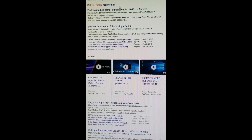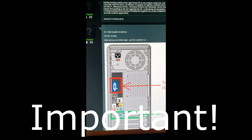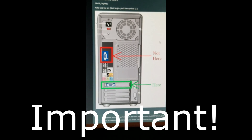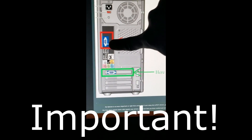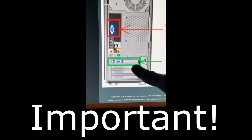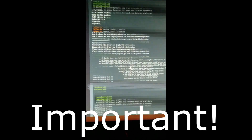I searched for that driver and the most relevant information was on the actual GeForce forum. Once I got there, it was saying don't use your integrated graphics. Someone pointed out that if you're plugging into the motherboard port, that's your integrated graphics — you need to plug into your actual dedicated GPU.